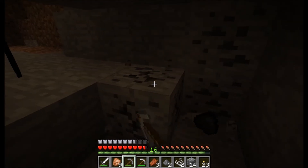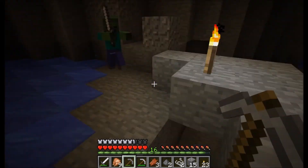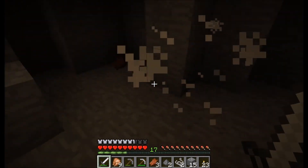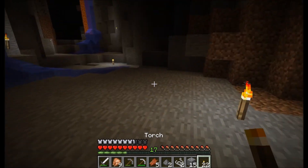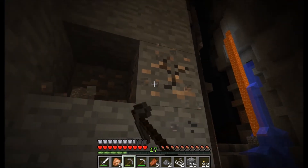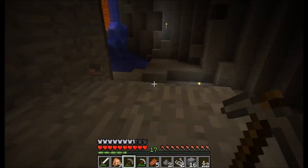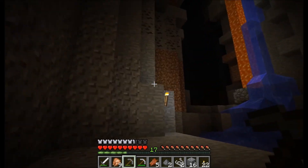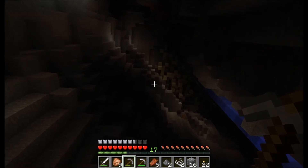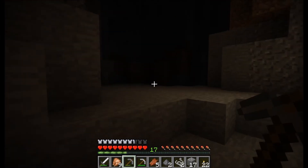I hear another zombie over here — that's not good. Oh look, a little way down. Can I have it? I want an extra sword without having to make one. Go get this iron over here. Water's taking me away — I don't want to go away. I want to loot everything from the cave walls. Beautiful ravine. I'm eventually going to have to get out of here.